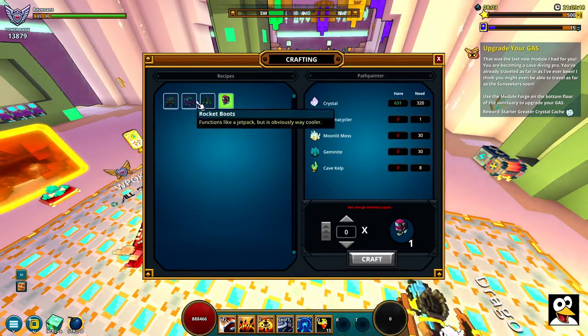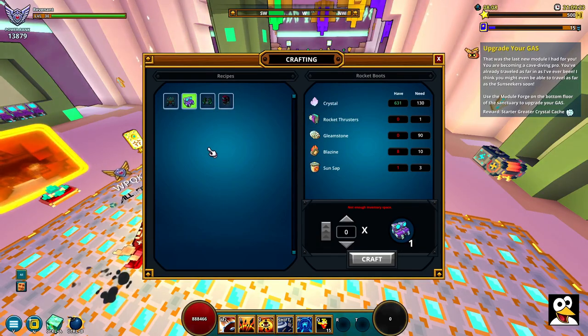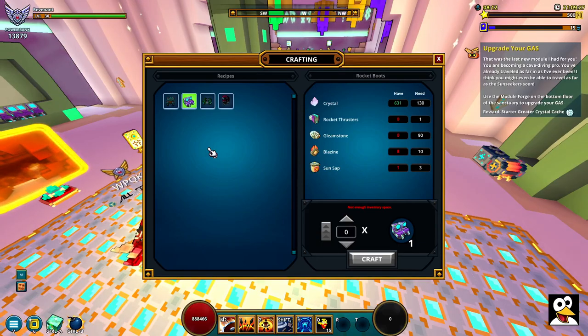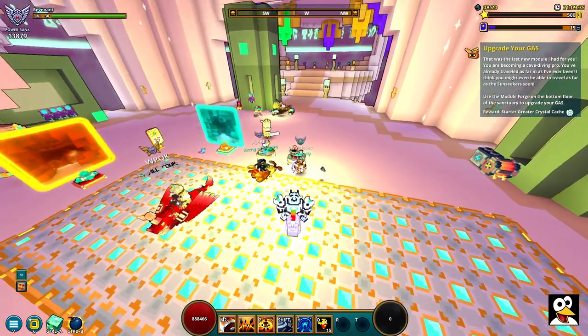Over here we have the modules bench where you craft the different things. You get to craft all of these through that quest line. So you don't start out with the rocket boots, for example — those are what you need to basically run around and move around in the caves. They are going to tell you to farm some stuff, and all of this is in the caves. You will get it through the quest line, so make sure you do the quest line.